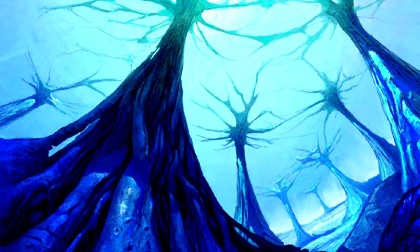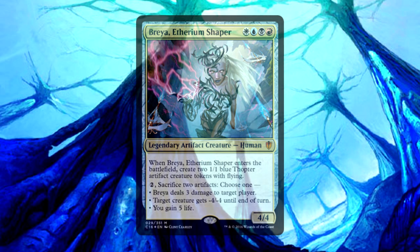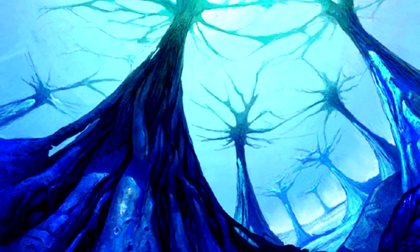Hello Planeswalkers, today we will be continuing our techs following the 2016 four-color commanders. Breya, Etherium Shaper, is our non-green commander from the 2016 precons. As such, her lacking of green makes her perfect for our token artifact commander, and in many ways she is a commander that is very much needed. With her printing, we now have a commander that can combine the best artifacts with the most powerful artifact support. Let's start off with what our best artifacts are.